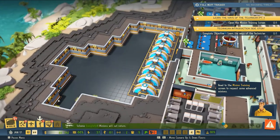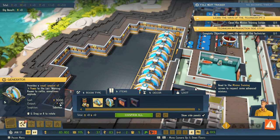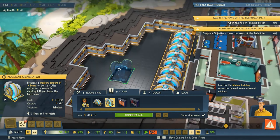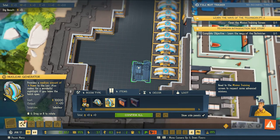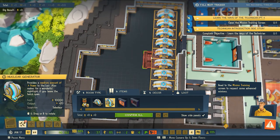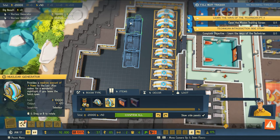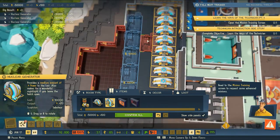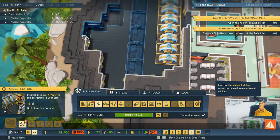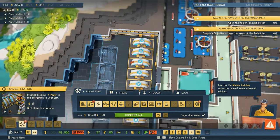Now I'm going to update our power. Looking at the nuclear generator - our normal generators cost 3,000 and produce 10 power, while the 10,000 generators produce 20 power and take up the same amount of space. So we're going to start putting nuclear generators in here so we can squeeze as much power out of this space as possible. And our stairs research is done - that's awesome.